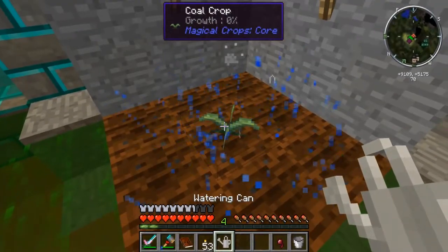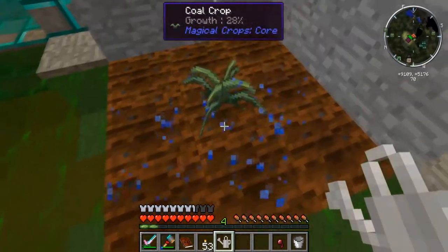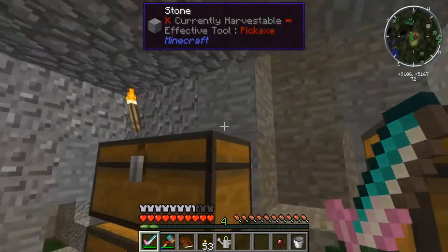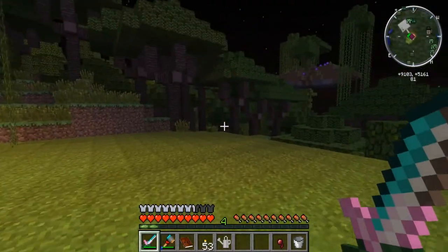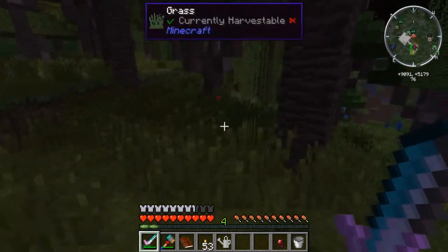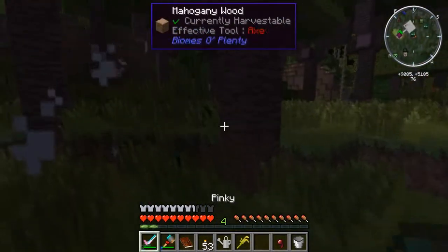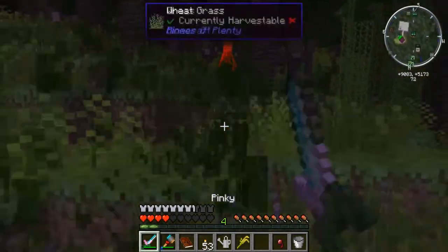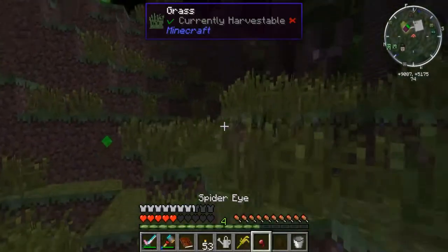Basically what you do is set these down, take your watering can, and speed up the growth. Do you guys see that on the map? We have a problem — there they are! Do you drop ender pearls? They're strong — whoa whoa whoa!